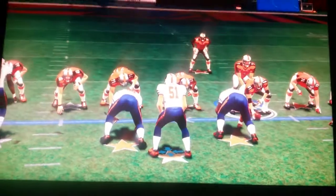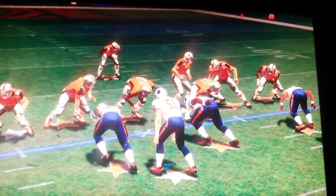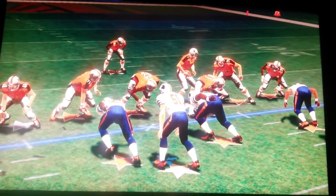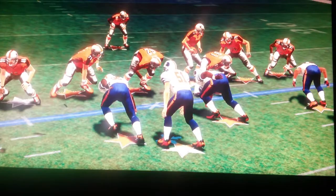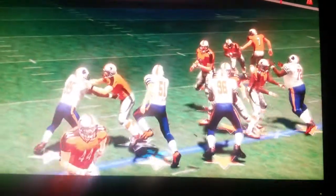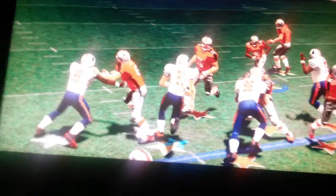So as you can see, the offense is running a scheme where you can see that tackle, number 76, he's pulling. And the intelligence of this game is to a point where the linebacker — who's a gold-tier linebacker, so he's top of the linebackers — he reads that guy pulling, and he's doing what all linebackers are taught to do when a guard or a tackle or a center pulls: meet him in the hole.